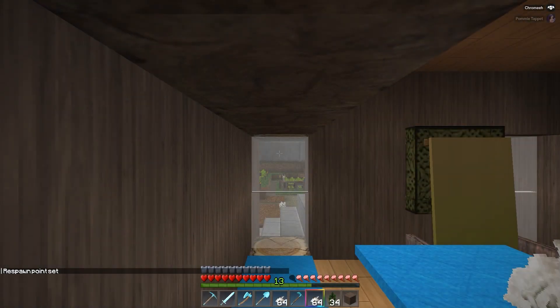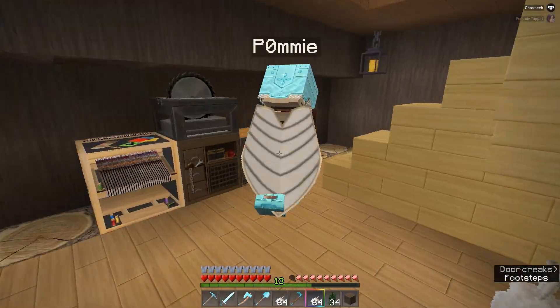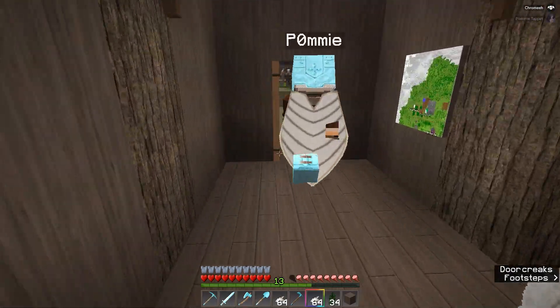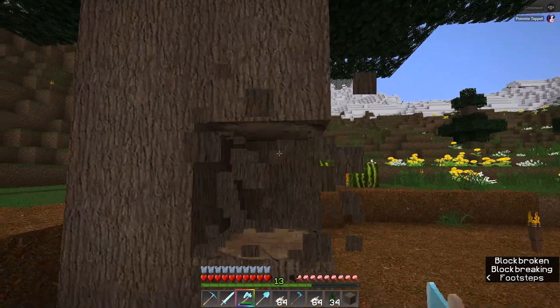What actually happened — I looked back at footage — what I actually did is I shift-clicked the trash button. Apparently if you do that in creative, it trashes any of your inventory, including your survival inventory. Holy crap. Look at this spruce tree — I know, right?